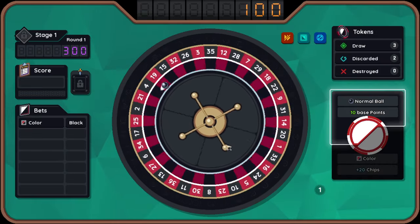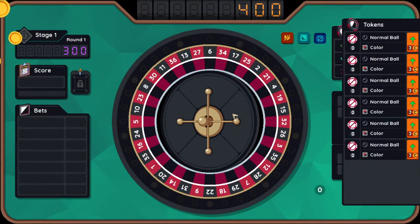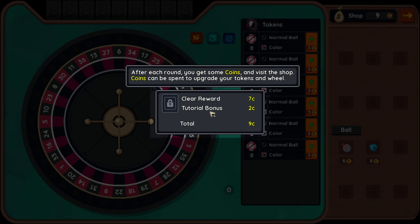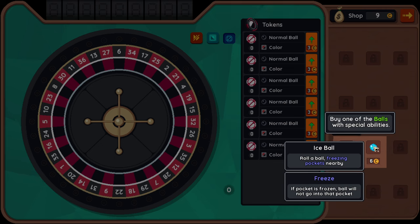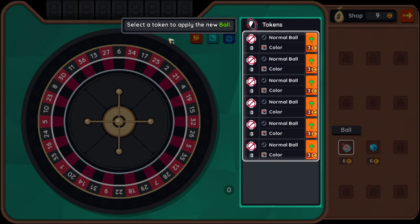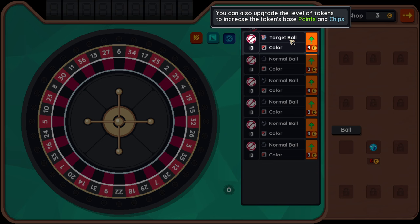Honestly, this game is going to go way over my head, so I do apologize if things do not go very well. 10 times 10, plus 30 — and then I got 300. Wow, nice. After each round you get some coins and visit the shop. Coins can be spent to upgrade your tokens and wheel. Buy one of the balls with special abilities. For rolling, select a range of pockets where the ball will land.